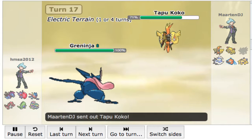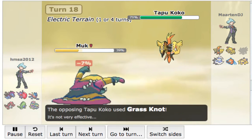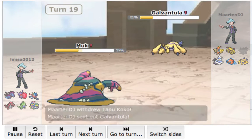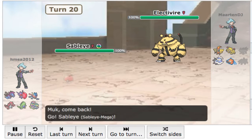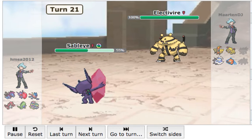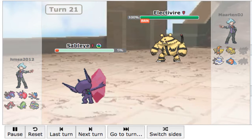I go into my Greninja. He goes to Koko — fine with me. I switch out to my Muk. He goes for Grass Knot, which is very interesting, but I'm free to click Poison Jab right now. Poison Jab knocks out the Galvantula, which is fine with me. I go into Sableye to predict the Electivire switch. He goes for Thunder Punch again, which does a little too much, and then I go for the Will-O-Wisp.